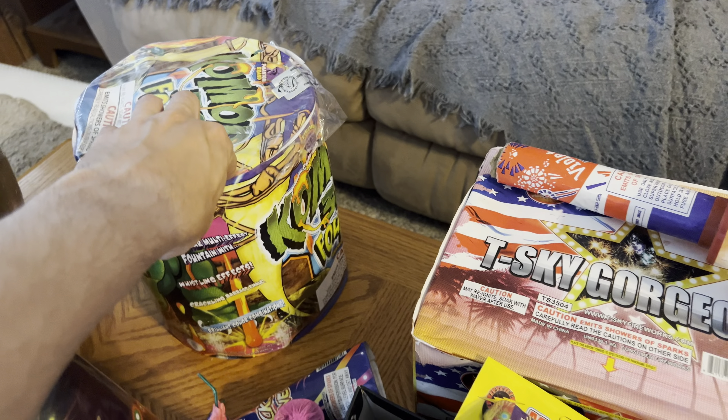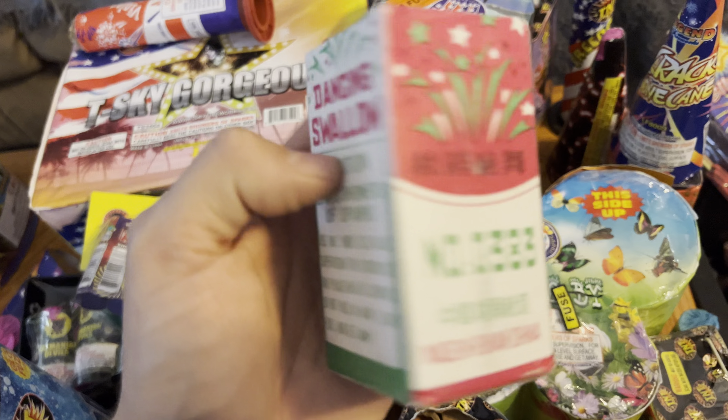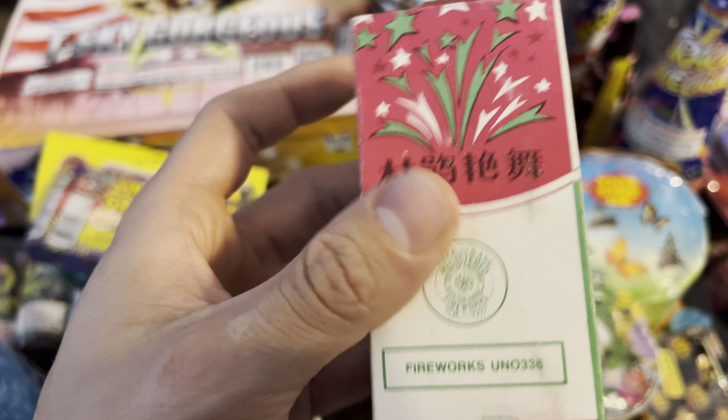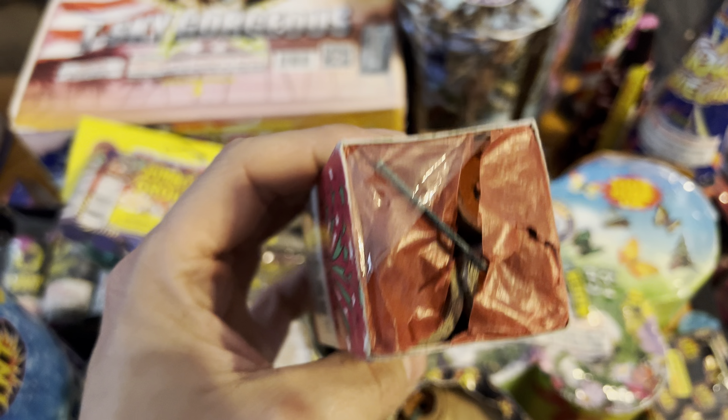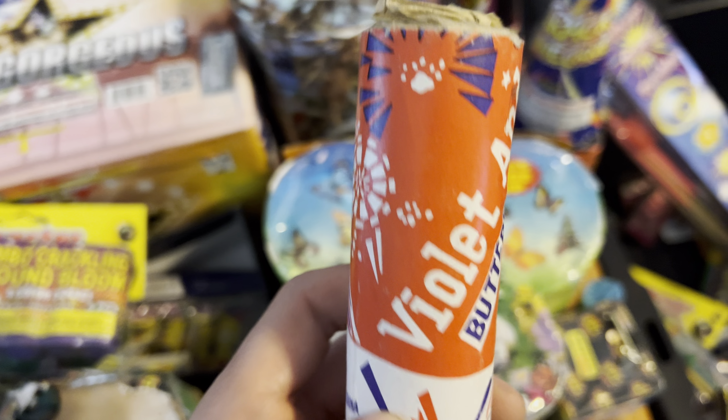We have cracker barrels, crickets, Piccolo Pete. This is like an older DFS fountain out of an assortment or something. Space party. I think this is similar to like the little Tasmanian devil type thing — this is from Warrior brand.